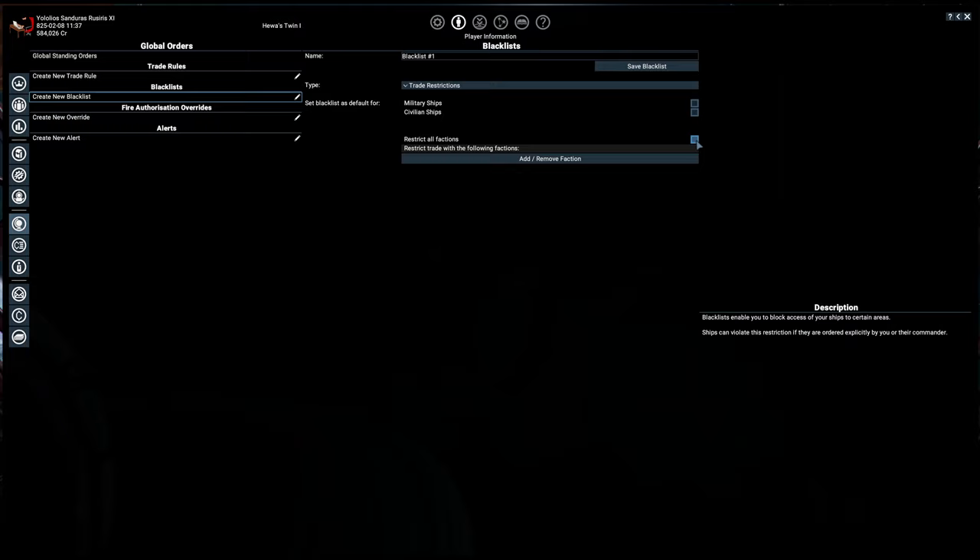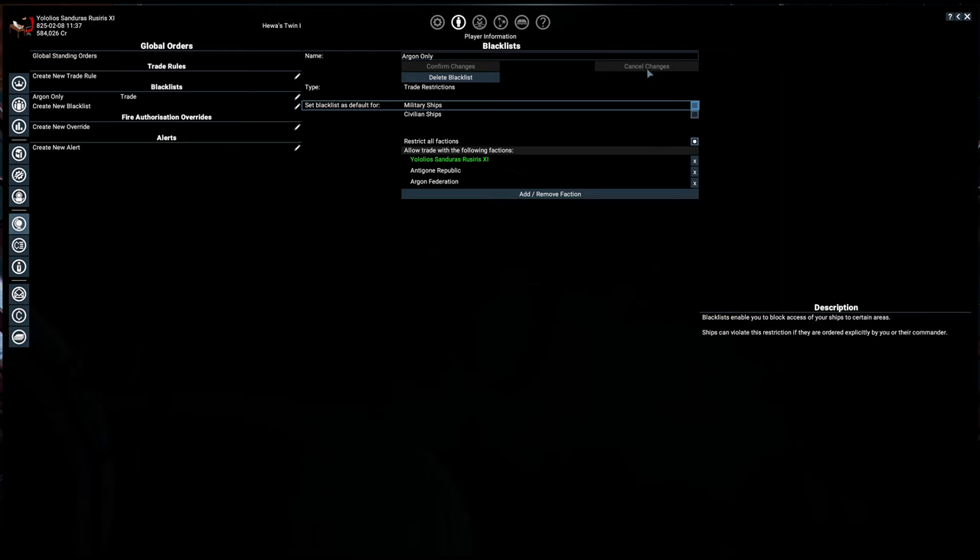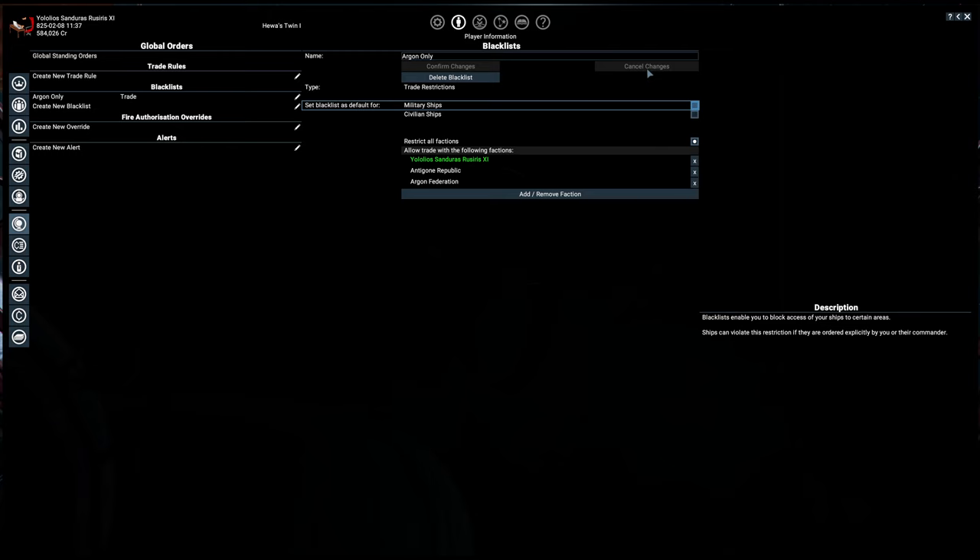Because of that, you may want to use blacklists to keep him from wandering all over the galaxy. You can make a trade rule so that the ship will only buy from stations owned by a particular faction. Alternatively, you can limit him to sectors owned by a faction.